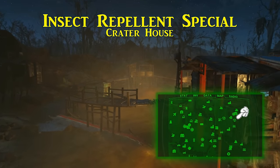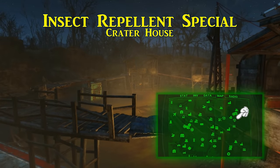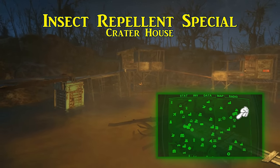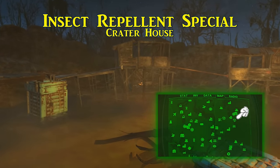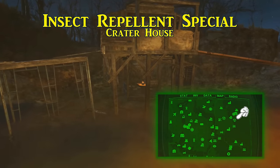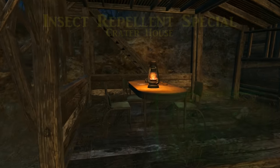The sixth Wasteland Survival Guide is the Insect Repellent Special. You can find this one in Crater House, just south of the Salem Township. It is highly irradiated and, because of this, occupied by the Children of Atom. The Insect Repellent Special is found on a table that has a lit lantern on it underneath one of these elevated shacks, and permanently reduces the damage you receive from insects by 5%.